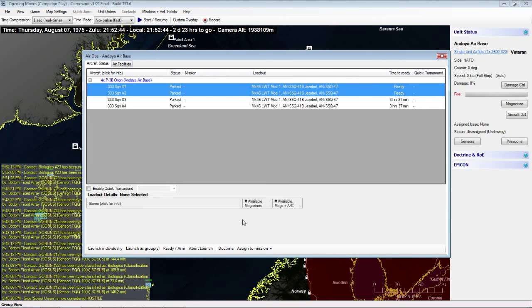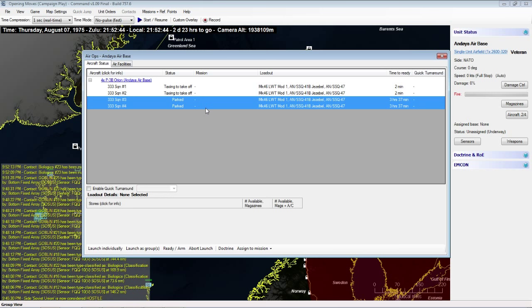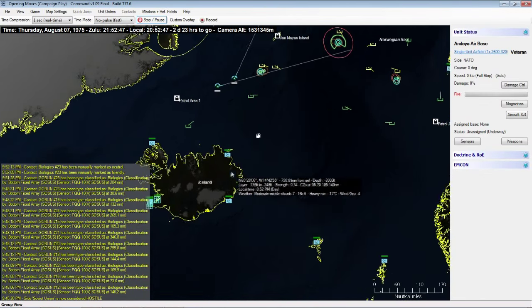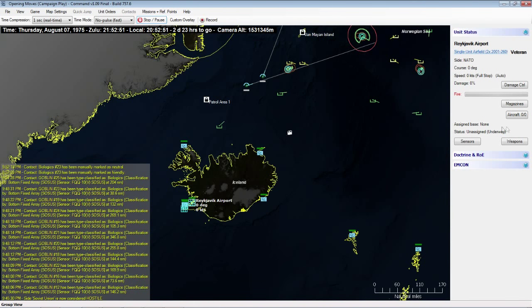We'll launch them as groups and get them out. These guys won't be ready for a few hours. Given that we're at war, I want to get all my aircraft up. You left-click on the airport and on the right side you get information about the unit — left-clicking on the land installation gives a whole breakdown of the airfield.